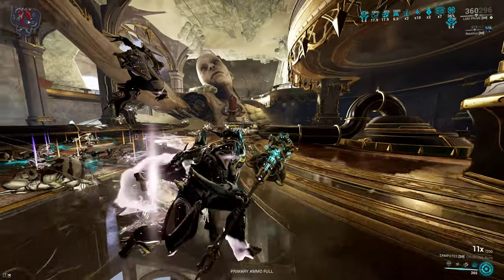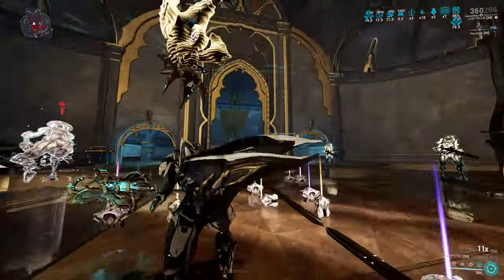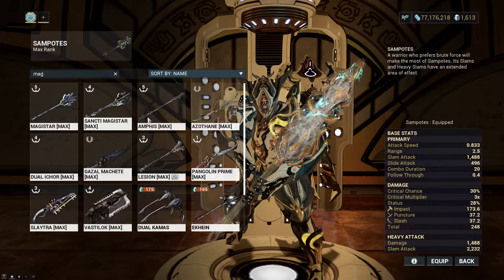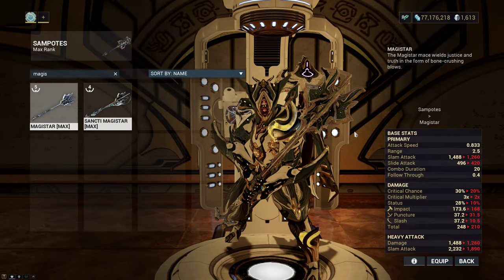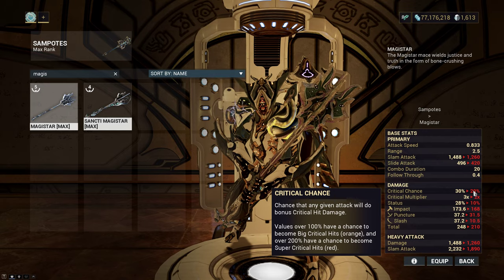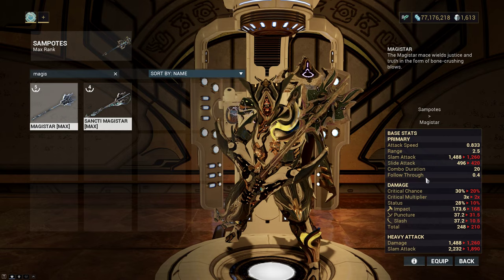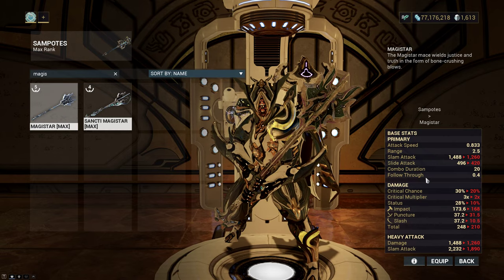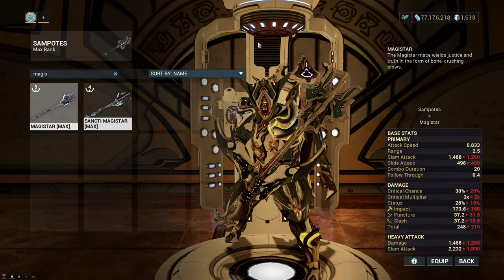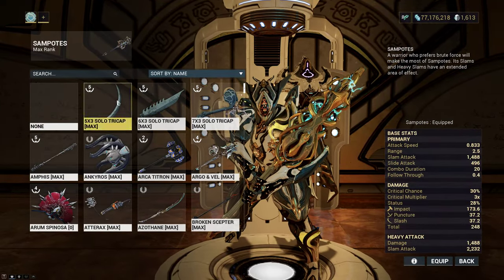Unlike the Magistrar Incarnon, you will notice when comparing these two weapons that you get extra hits but lower crit chance, so it's harder to get red crits. From a lower slam radius too, you also kill fewer enemies per slam. It still works but would not be my first choice for recommending a raw damage slam hammer — Titron and Magistrar are a lot more suitable for that.